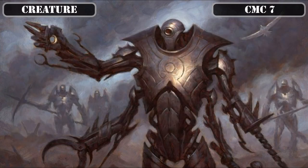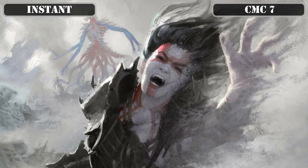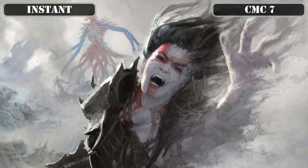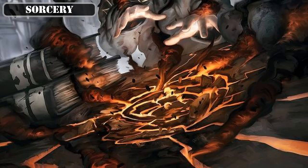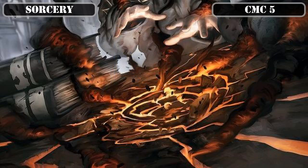That covers all our creatures. Our singular instant is Scour from Existence in the CMC 7 slot, which exiles target permanent — costly to cast but one of the few flash-speed interaction pieces available in our colors, and since we have the mana base to support it, we'll run it. Our only sorcery is the CMC 5 Introduction to Annihilation, which exiles target non-land permanent and has its controller draw a card — another piece of non-artifact based removal that's admittedly slow and replaces the card it destroys, but lacking better options we'll run it regardless.